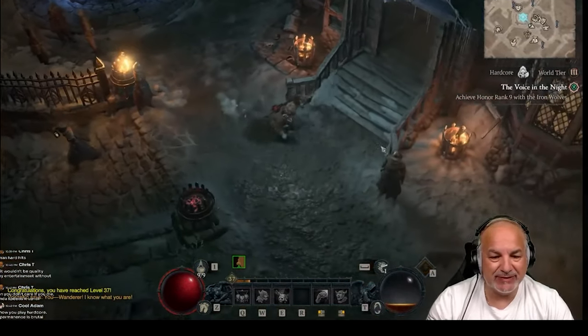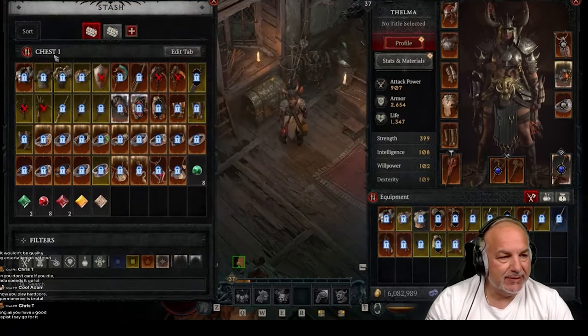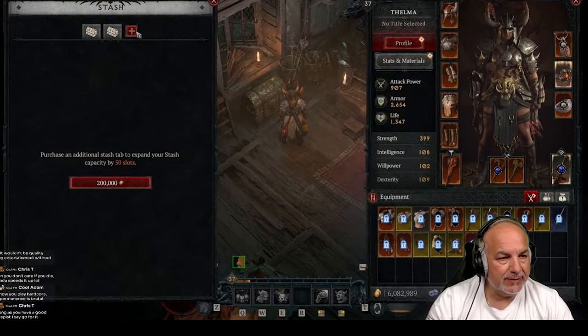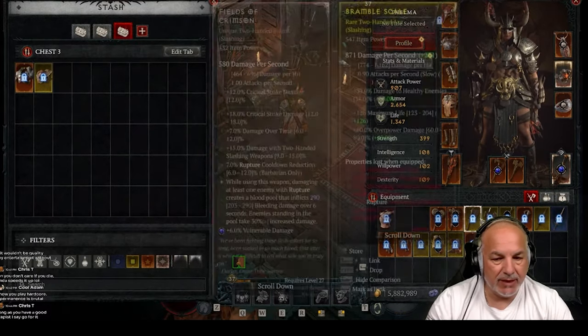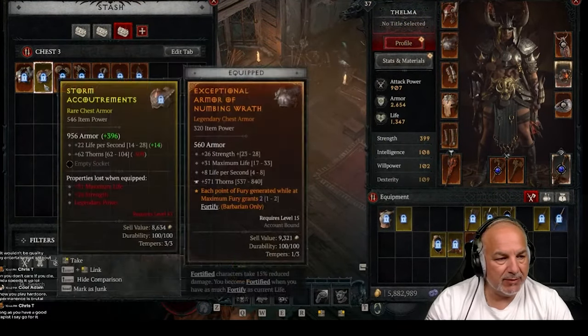Throughout this process, always make sure you have elixirs active so you're getting that extra XP. A lot of people are using the Holy Bolts elixir. I do not use the Holy Bolts elixir to do the capstones, but the choice is yours.